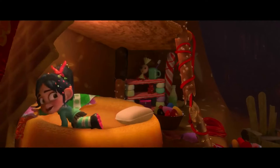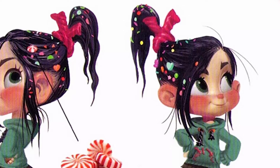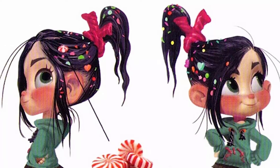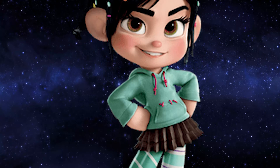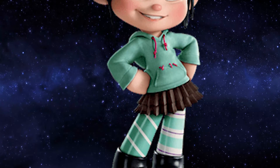The idea was for Vanellope to look like a street kid with no parent around to take care of her, so her hair was made to look wilder with bits of candy thrown in and pulled back and tied with a red licorice. It was also thought that Vanellope handmade her clothes from items she found around Sugar Rush, which explained why her skirt is a Reese's Peanut Butter Cup wrapper and her stockings are mismatched.